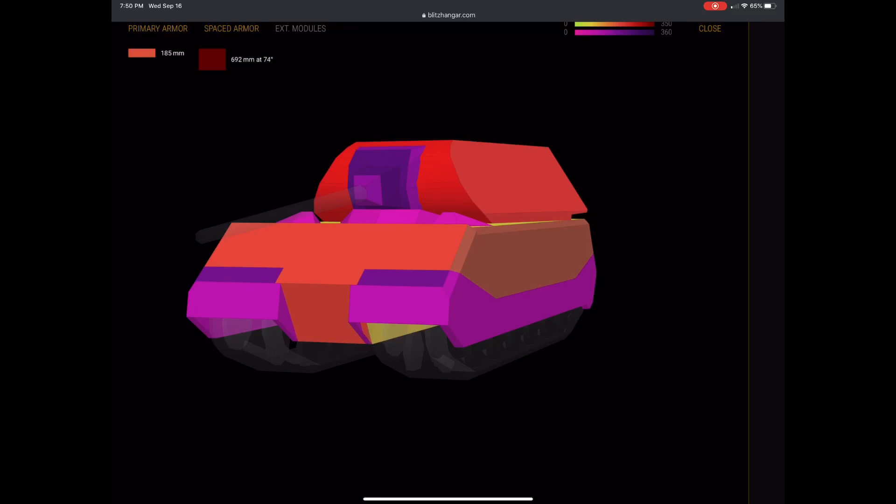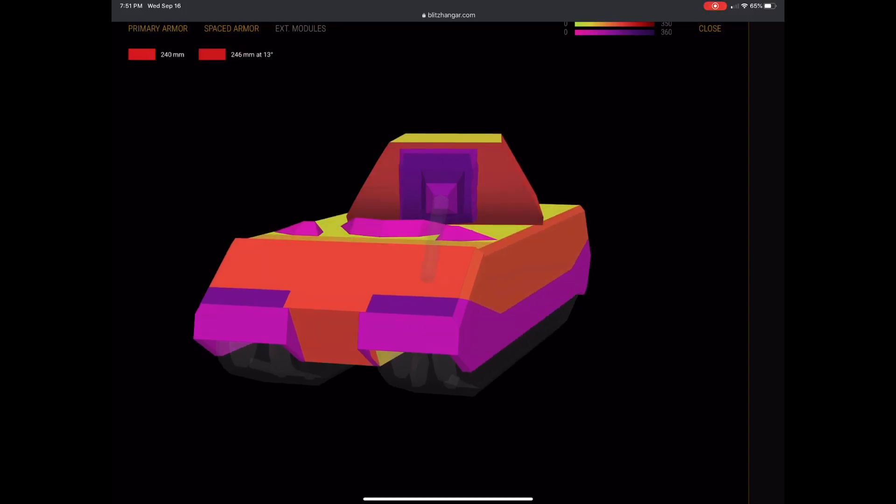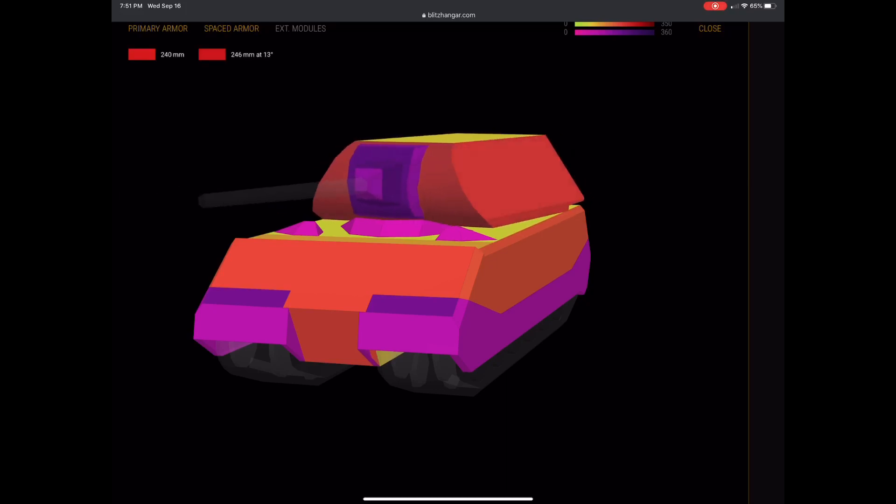The sides are amazing — that's what makes this tank so special. Look at the angle here: 600-plus pen on the turret and on the side. Now the cheeks are a problem; the cheeks are the Maus's weak point. Looking at the cheeks, you're getting pen values in the mid-200s, which can be penned by most tier 10s.